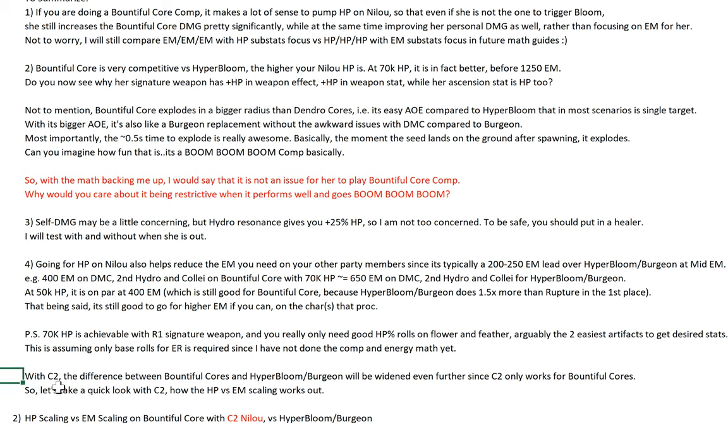With C2, the difference between Bountiful Core and Hyper Bloom will be widened even further since C2 only works for Bountiful Core — it only works when you have the Golden Chalice Bounty, which gives you Bountiful Core. Let's take a quick look at C2 and how the HP versus EM scaling works out.